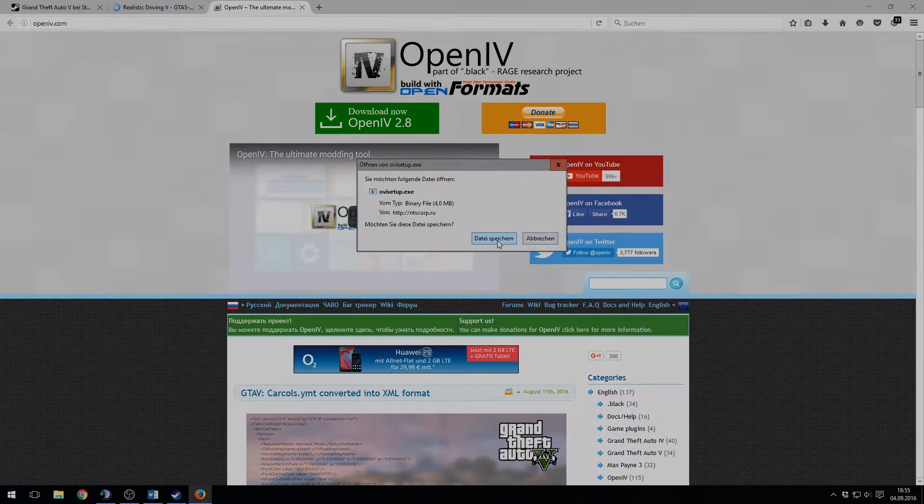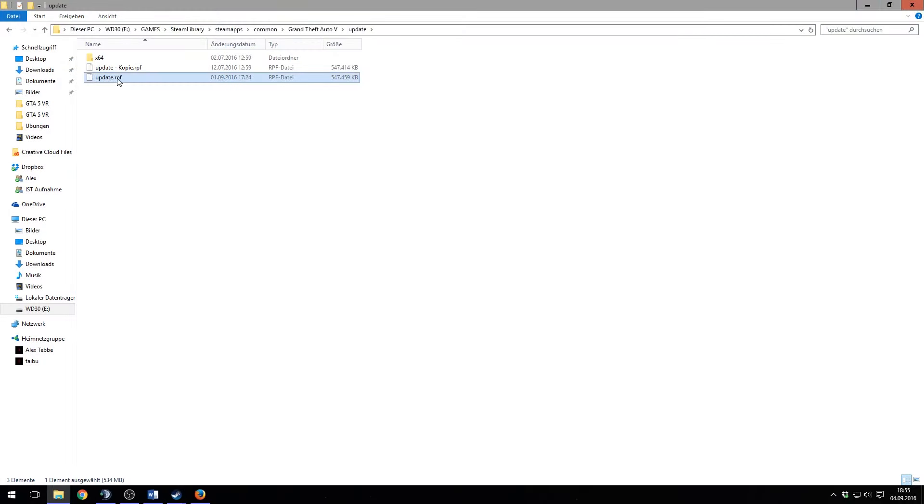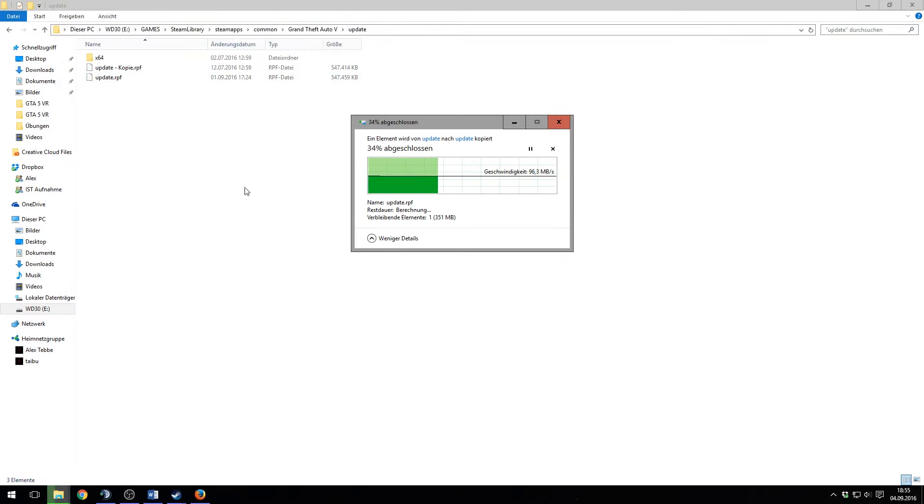Links are also in the description. Step 1: Create a backup of your update.rpf. You can find it in your GTA folder slash update.